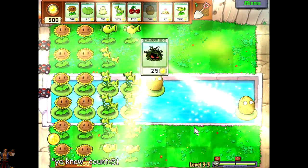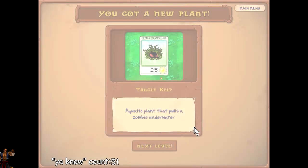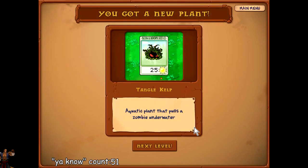Now, this is the thing that'll help with the snorkel zombies immensely — it's the kelp. It's basically a squash or a potato mine for the water rows, and you can just set it in there without a lily pad. Any zombie that runs into it in the water, it will pull down and instantly kill. And it's only 25 sun, so it's very, very useful — almost an essential, I'd say. The only downside is it recharges extremely slow.